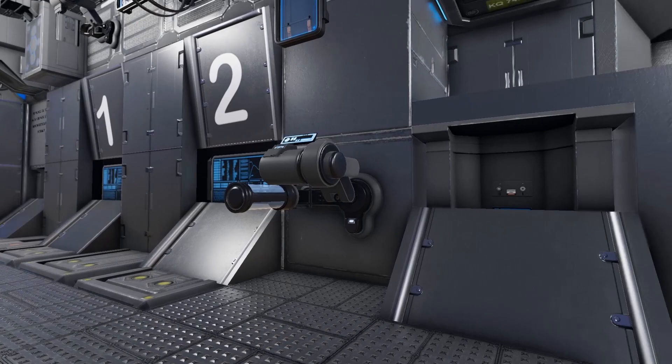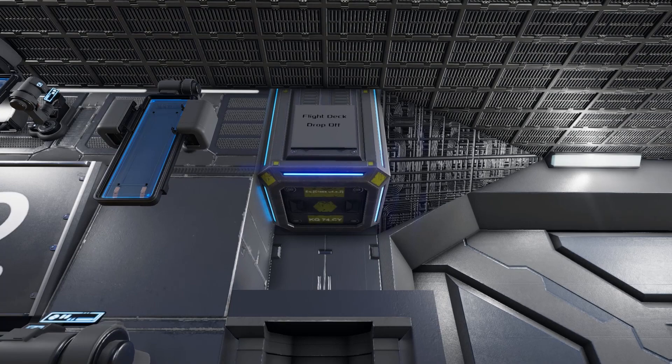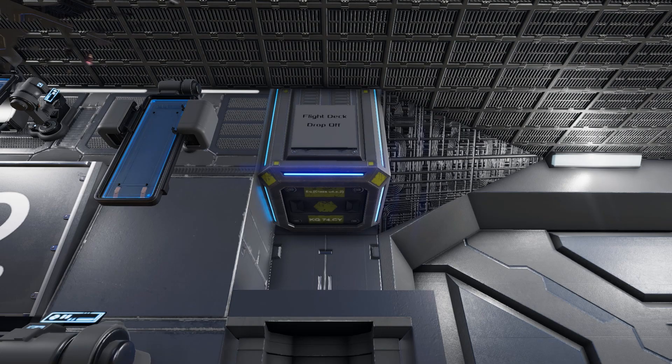At the very end of this wall we have another oxygen station so when you replace the first one with a repair station you will not be without an O2 station. Above it we have our cargo box that connects to the flight deck, meaning that you can easily drop stuff in there and then grab it from here without having to walk up and down through the elevator repeatedly.